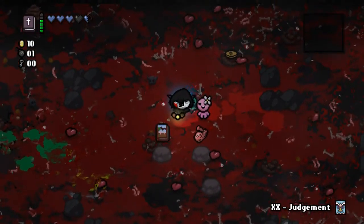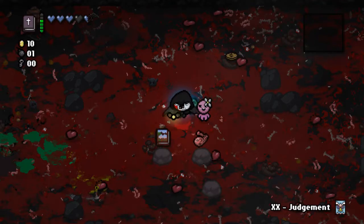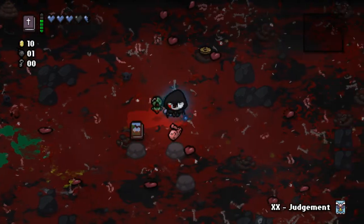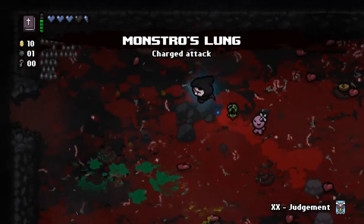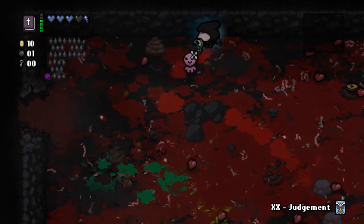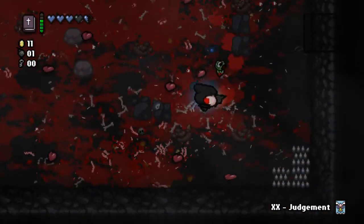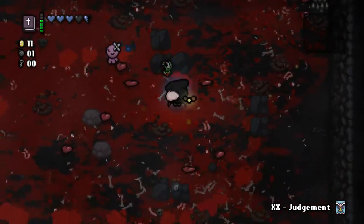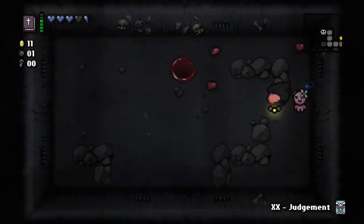I didn't know that worked here. Options is giving me two choices for what to take after this. I'm going to take Monstro's Lung — I had that last run with Ipecac, but Monstro's Lung is still Monstro's Lung and still nice to have. I'm going to have to be very careful because I don't have a lot of health right now. To the next floor!